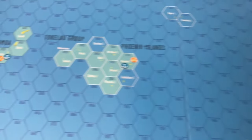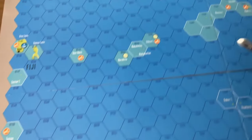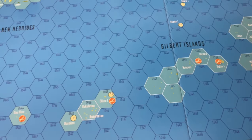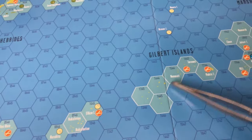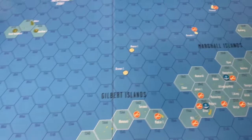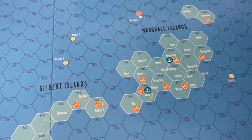If we swim to the south, we've got a couple of island groups — the two major island groups here. We've got the Gilberts, which include Tarawa, which was a pretty costly naval landing by the United States Marine Corps, and we've got the Marshall Islands here.